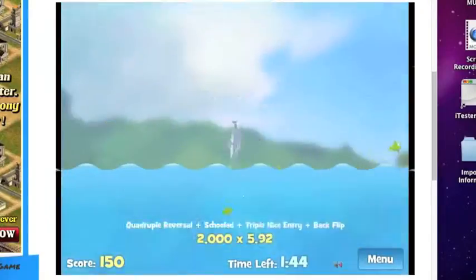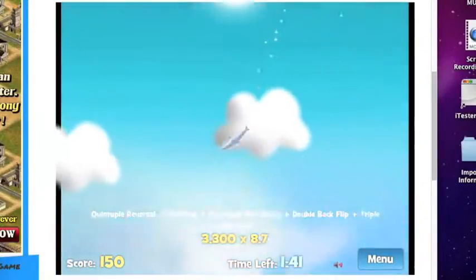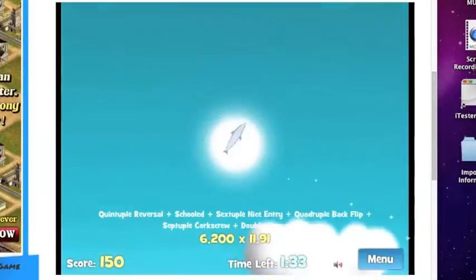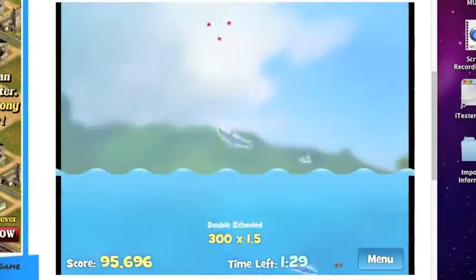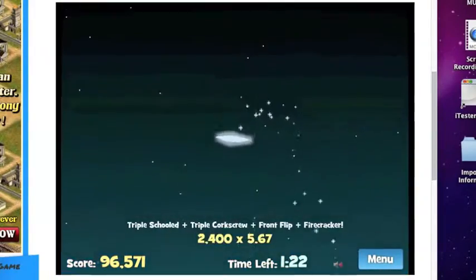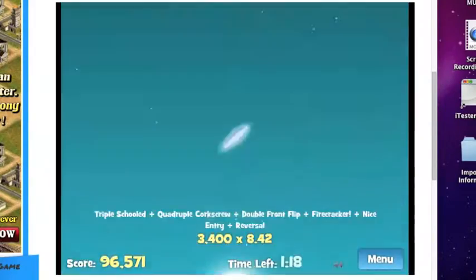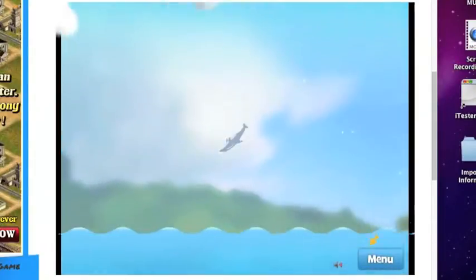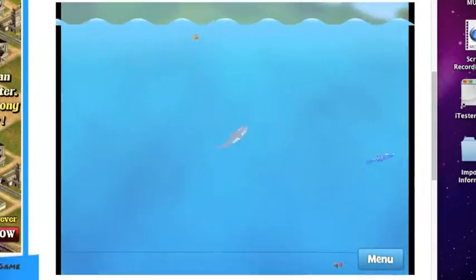But there's one thing I forgot to mention: the nice entry. The nice entry is essentially when you go up in the air and then you go back down in a good position. When you do this, you get a nice speed bonus, which you need in order to do the advanced combos in the game later on. There's even a mode where you can practice, somewhat cleverly called Free Swim.